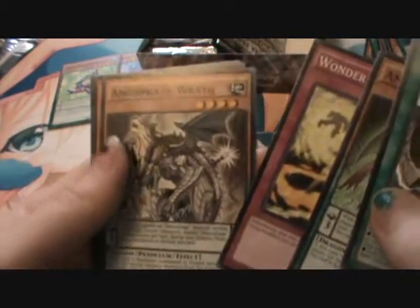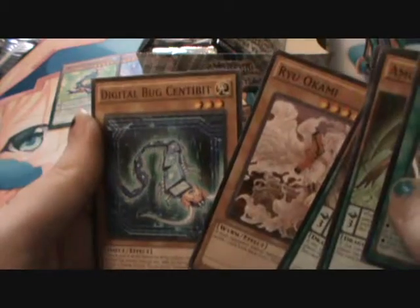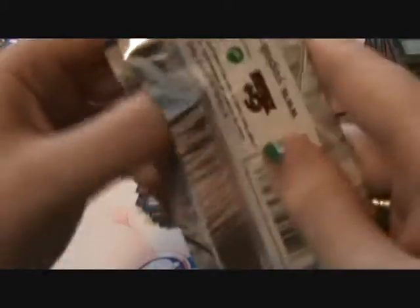Once per turn during the end phase, if this card is in your graveyard because it was sent there this turn, you can Special Summon one Blue-Eyes monster from your deck. You can banish this card from your graveyard, then target one Blue-Eyes monster in your graveyard and add it to your hand. You can only activate the effects of White Stone of Ancients once per turn. So that's our second Ultra Rare — Ultras are looking really trippy these days.